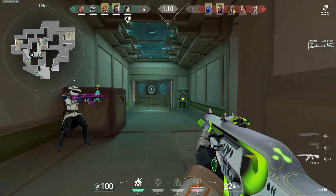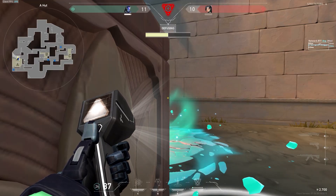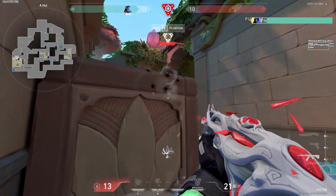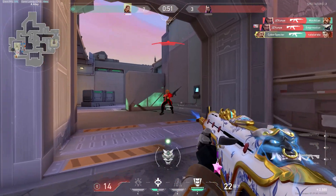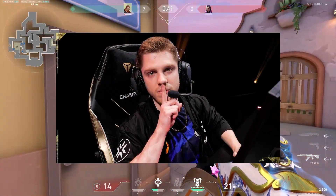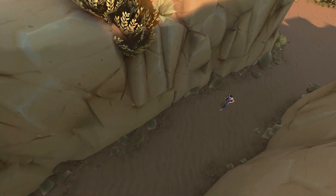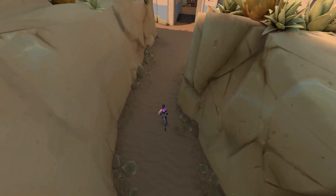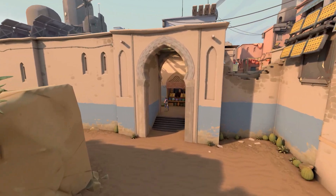Something to remember when placing your crosshair is to pre-aim common positions. This involves holding common angles and corners that enemies are likely to push, which can give you the edge in a gunfight and help you land an easy pick. Another way of learning crosshair placement is watching pro players — specifically their crosshair placement. And if you want to take it a step further, you can even load up some customs to learn some of the map layouts and areas that opponents are likely to contest.